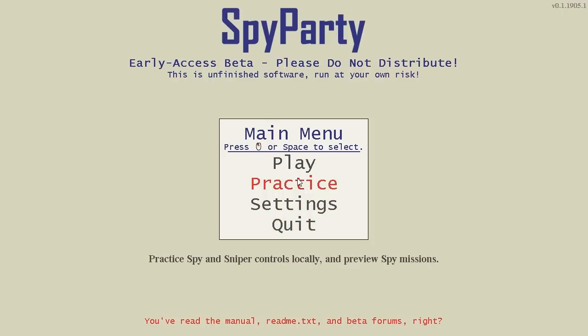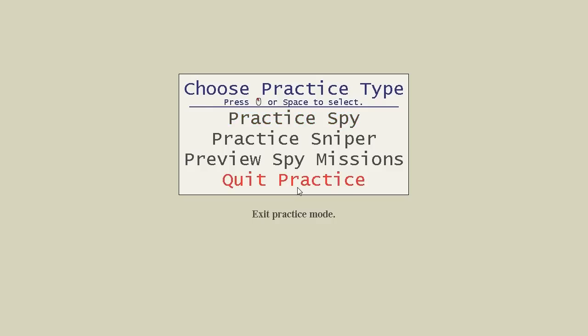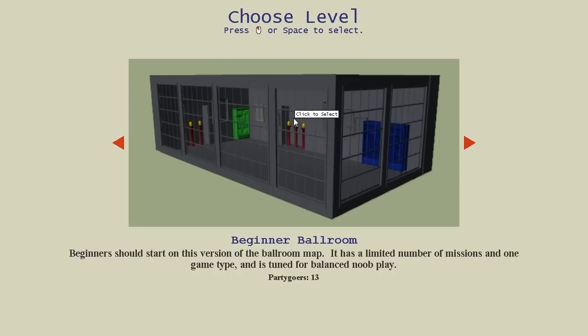The first thing we're going to do when you're learning how to play Spy Party is go into practice mode, then into practice spy mode. You should do this when you get your beta invitation and download the game. You're going to want to do exactly what I'm doing here on your machine. I'm going to select this first level, the beginner ballroom — the most famous map that everybody starts on. The posts in the forums and the manual talk about this as well, all of which you should read.